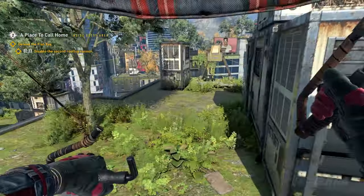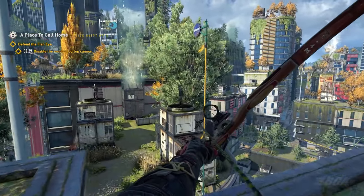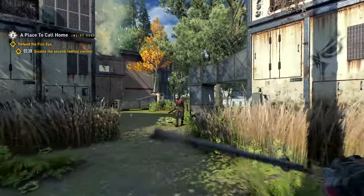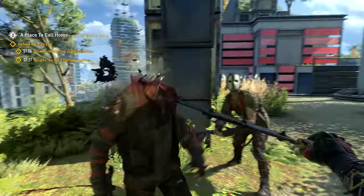There is a skill in Dying Light 2 that lets you slow down time while shooting arrows during a jump. I found out about this skill from John Scott, the voice actor of Aiden Caldwell, during a collab. During one of the action scenes, John Scott mentioned that the slow motion jump shot we saw is actually a skill you can unlock in game, and it's at the bottom of the skill tree.